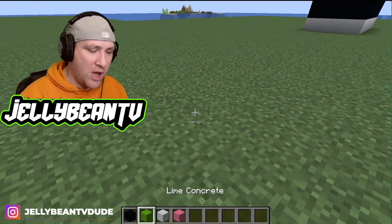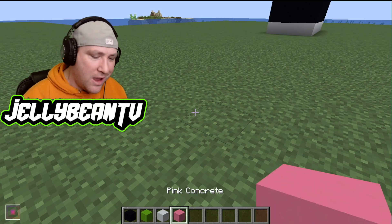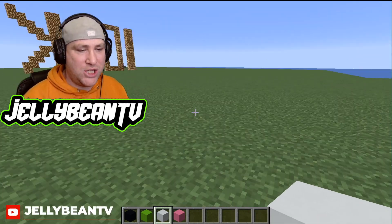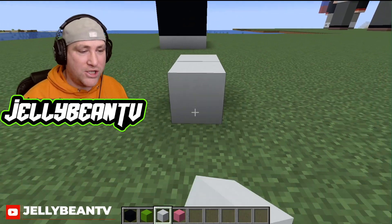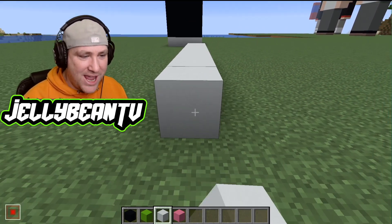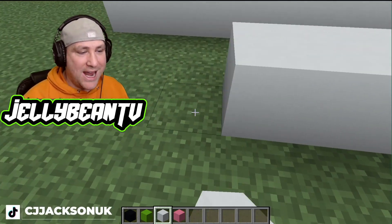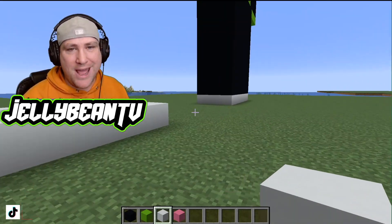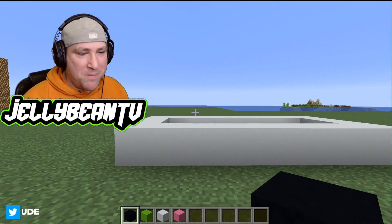First of all, let me tell you what blocks we've got. We got the black concrete, the lime concrete, the white concrete, and the pink concrete. We're going to start with the white as usual. We're going to build across eight and four across that way, and again eight all the way back. Fill that in — you want to do this as quickly as possible and enjoy what you built.